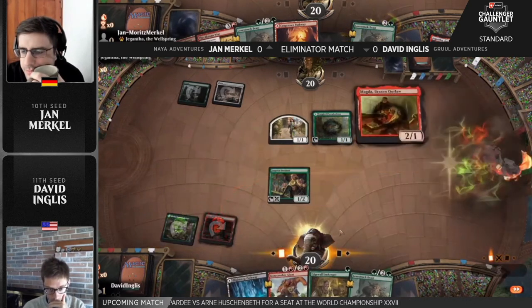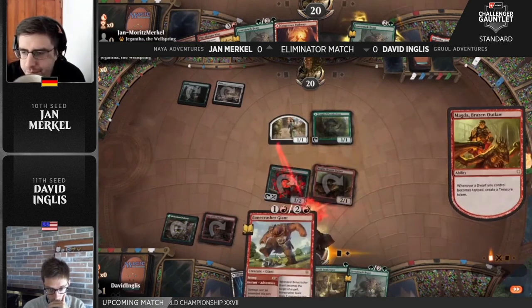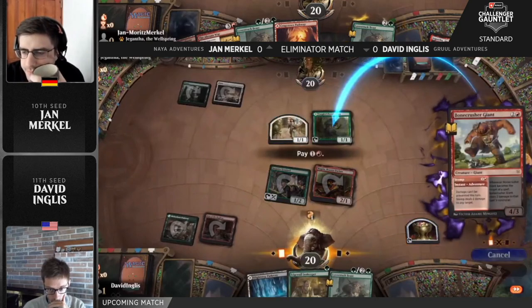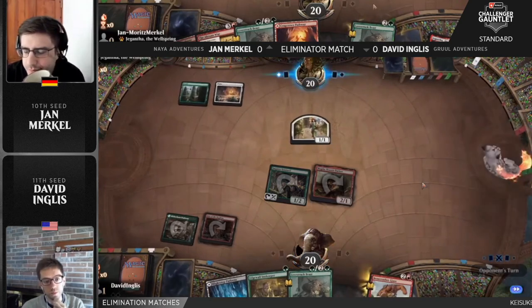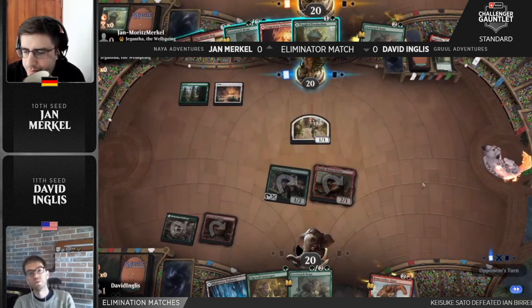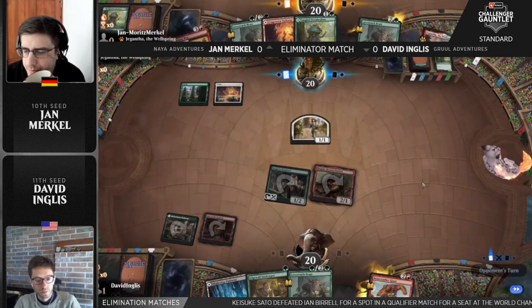David has had two great draws. Well, it's Den of the Bugbear — you want to play that on turn two, otherwise it's an annoying tap land that just irritates you when you can't get your things down. Would you say it would bug you? Yes, it's very bug. Much annoy.